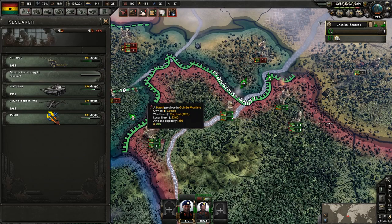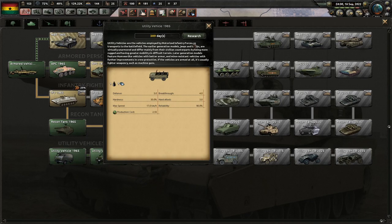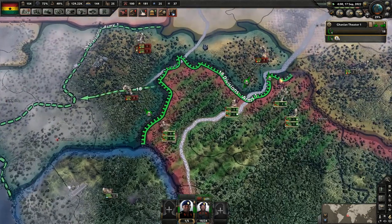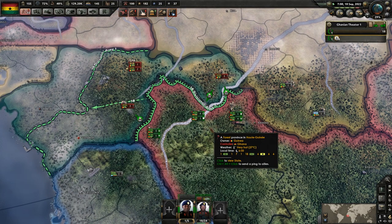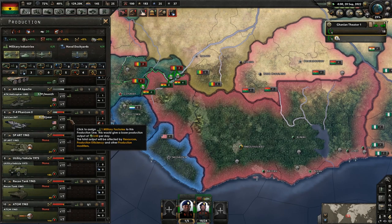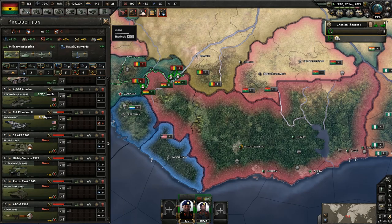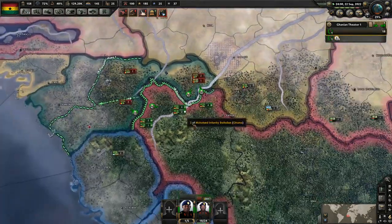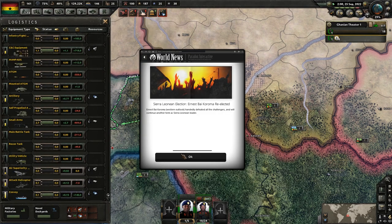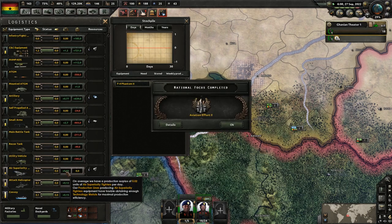Utility Vehicle 1975 is done. Let's get Utility Vehicle 1985. We aren't even actually making them yet. Have we captured their military factories? Yes, we have captured their military factories. So now we're making almost nine Phantoms per year — plus 0.02 per day.